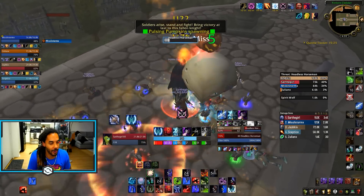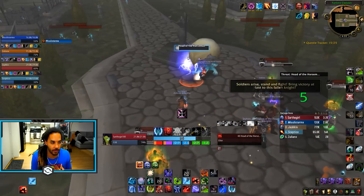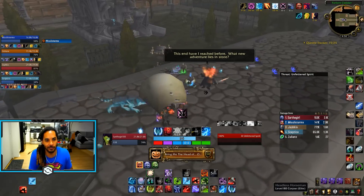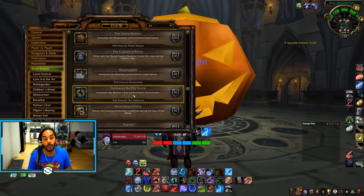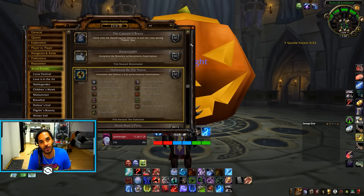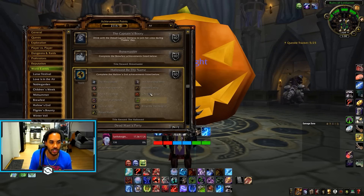The Hallow's End event has started, and this is a really exciting event where we can get some awesome loot as well as some really cool things, mainly for your alts. Your mains are probably a little bit better geared, but you can also move forward in your achievements towards getting your Violet Proto Drake, and you can get a mount drop from this event itself. So there's a chance for two mounts. You should absolutely knock out all of these achievements to help get your Violet Proto Drake.